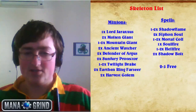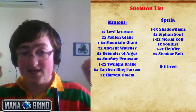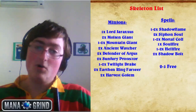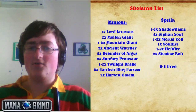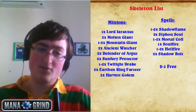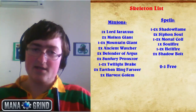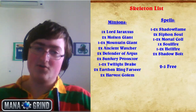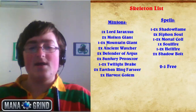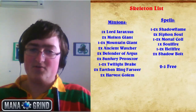Now let's move on to the skeleton list — what is essential in the deck. We have Jaraxxus, 1-2 Mountain Giants (a lot of people run 1 because you don't need all 4 Giants, some run 2 depending on matchups), and 2 each of Molten Giant, Ancient Watcher, Defender of Argus, and Sunfury Protector. Twilight Drake is 1-2 for the same reason as Mountain Giant.